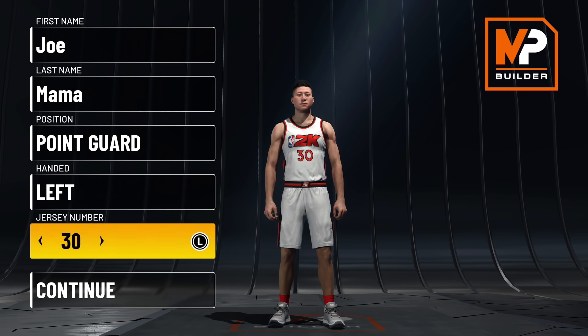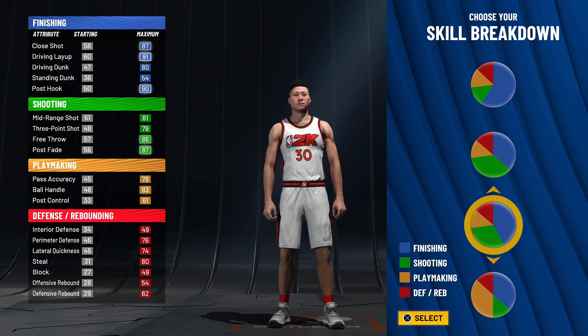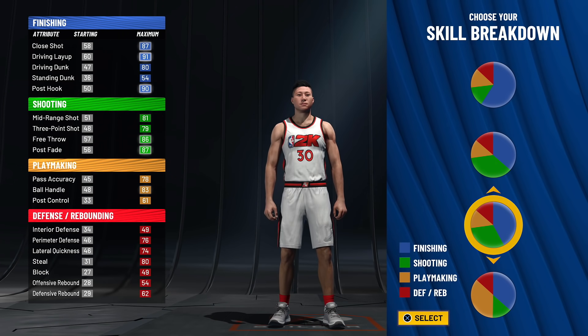This build looks really good on paper — it looks absolutely amazing. The pie chart you're going to go with is a strong blue with shooting and then obviously a bit of playmaking and defense. In my personal opinion, this will be the closest thing we can get to a BP build in 2K22 current gen. This pie chart will be the best ISO build in the game.